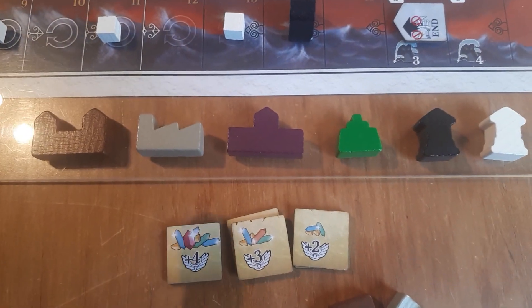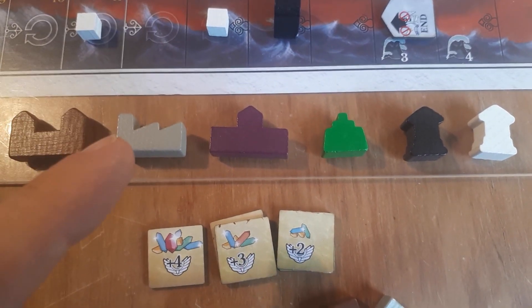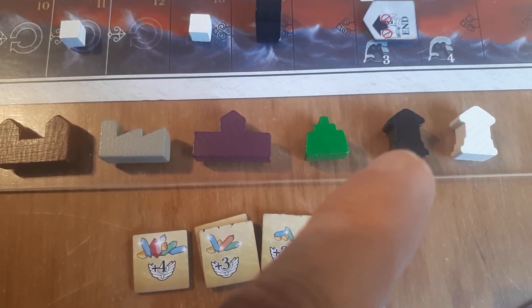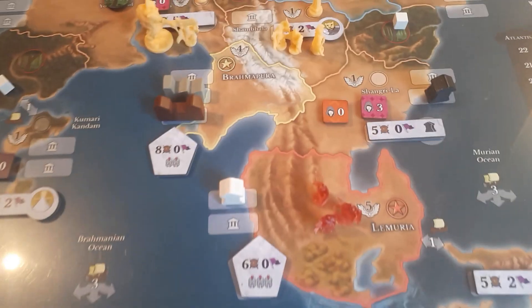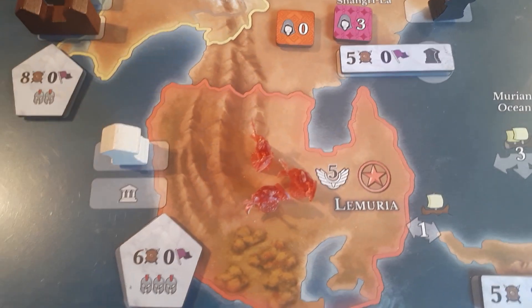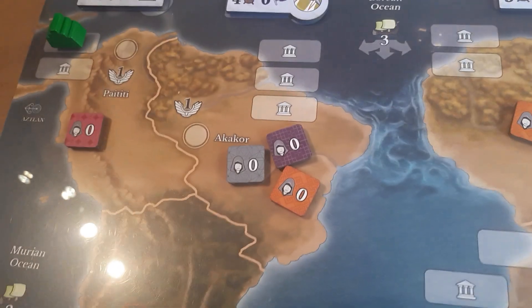Buildings are used to enhance an area or give you special bonuses for certain things. In the game there are six different types of buildings you can use: bases, factories, capitals, pyramids, temples of darkness, and temples of light. Each major nation has two to four building spots, and the minor nations have one or two, with one having three building spots.